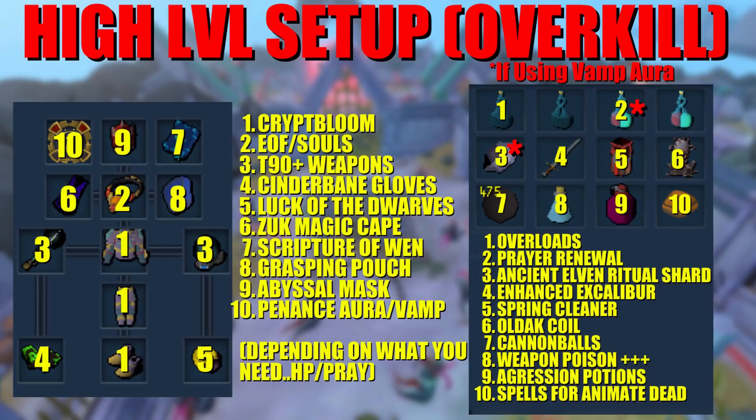You'll want a rune pouch to save inventory space, though you can bring runes directly. For inventory, bring your best overloads and super prayer renewals. Penance powder can help maintain prayer further if needed, though I didn't find it necessary. An Ancient Elven Ritual Shard and Enhanced Excalibur are very nice for keeping up health and prayer. Bring a Spring Cleaner, Oldak Coil with cannonballs, a weapon poison potion, and an aggression potion. Use the penance aura to keep prayer high — with soul split you should maintain health well. If you struggle with health, switch to vampirism aura and compensate with prayer potions and penance powder.